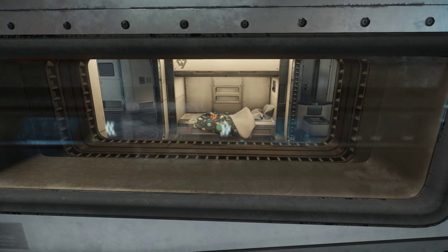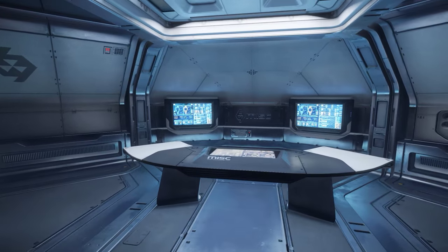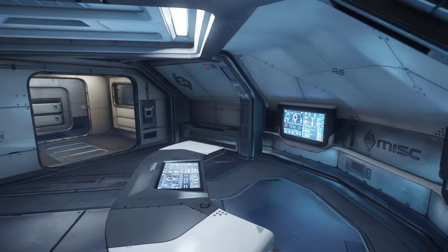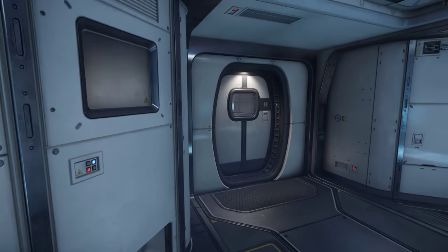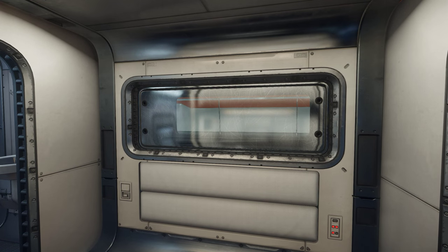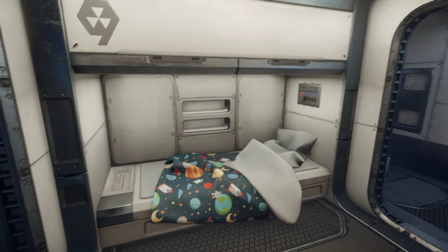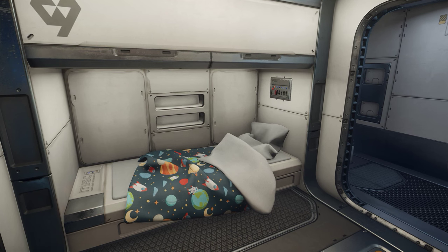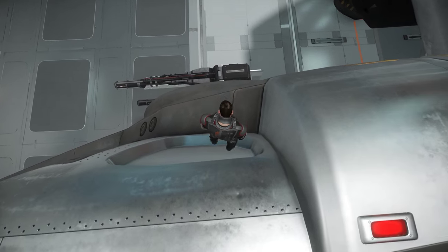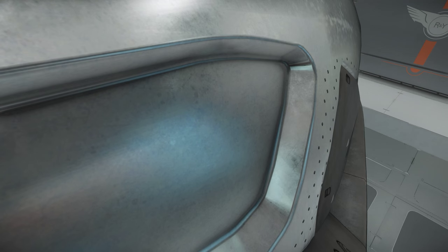Directly over the other side of the Starfarer is this window, and this is where the captain's cabin is. Let's have a quick look inside. This is the captain's cabin — it's fairly spacious, or maybe we should call it the captain's ready room, like Jean-Luc Picard had in Star Trek. There's that window we were looking through, and here's the captain's bed with a nice space duvet, and the captain's toilet and shower facility.